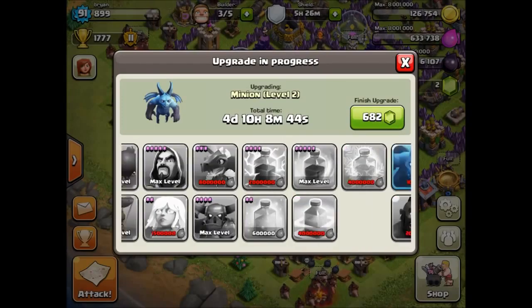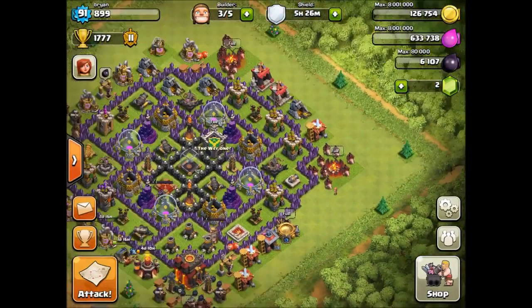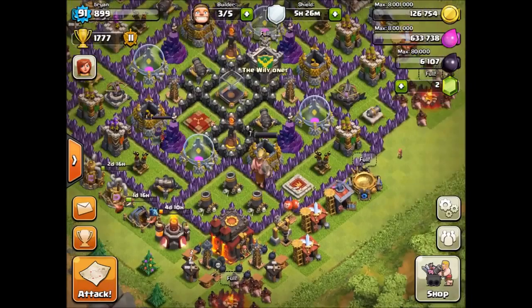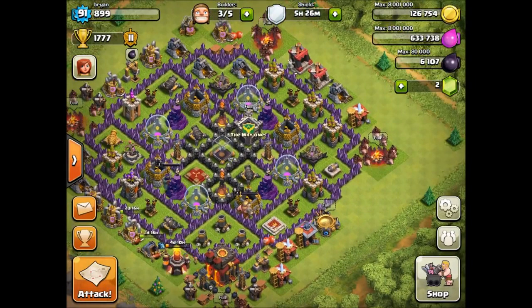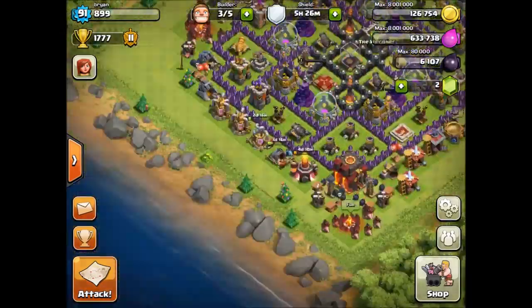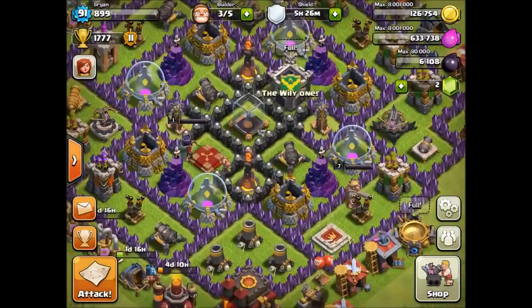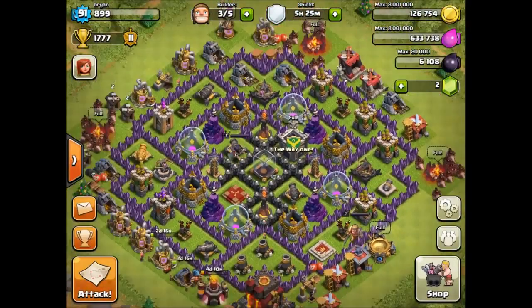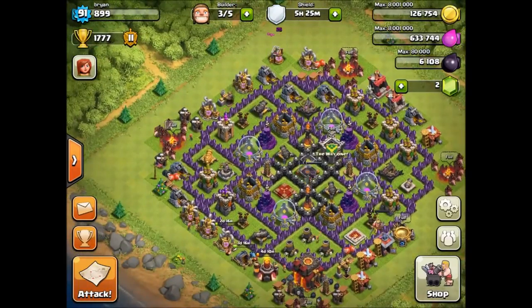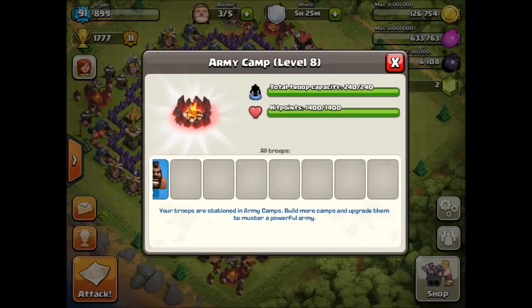I've got minions upgrading and I think I'm going to use minions for my farming because they don't cost that much dark elixir, and I won't be losing any gold or elixir. I'll use those until about 2200 trophies because technically I can still beat those bases quite easily. After that it gets a little more challenging, so I'll probably just use minions for my raids since those are pretty successful.